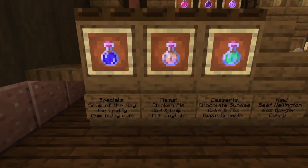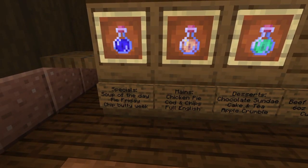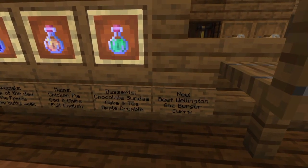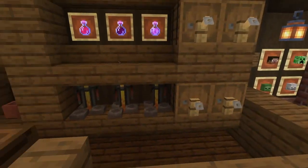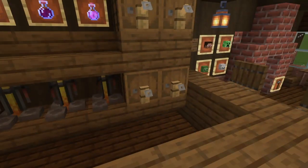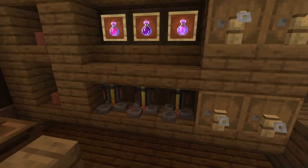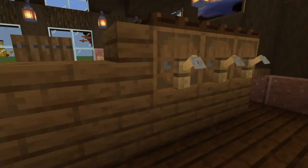Then we have the bar over here with today's specials — soup of the day, pie Friday, chip butty week, the mains, the desserts, and the new stuff on the menu. Obviously all the actual drinks and stuff. Now you can sit at the bar and ask for the bartender to bring you a drink. I actually don't drink so I'm going to ask for a Coca-Cola.